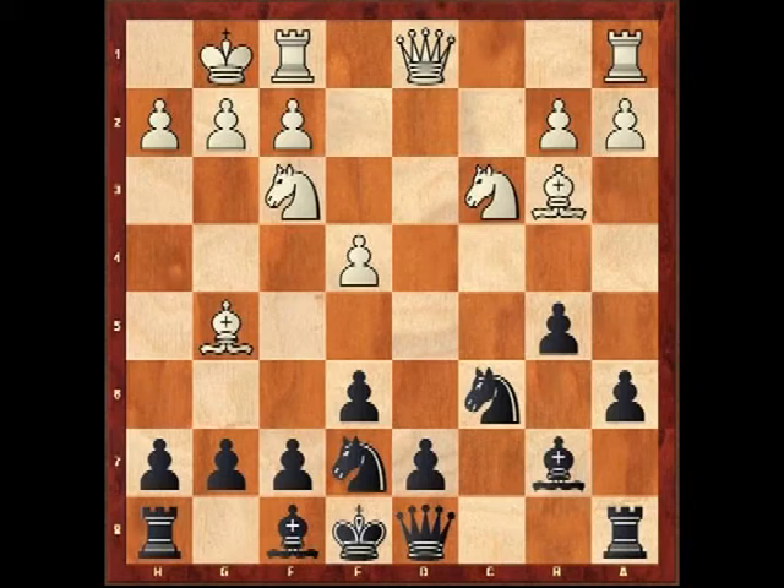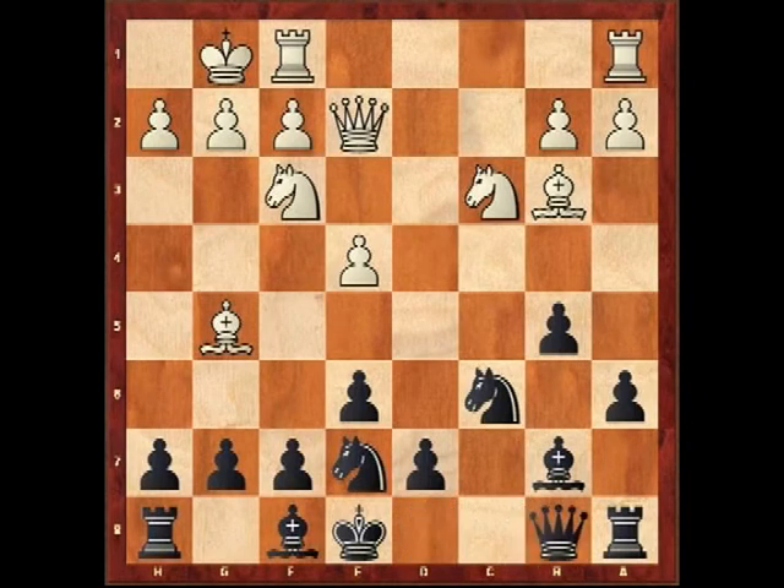So Ngele plays Qe2 and now he's getting ready to move his rooks to the centre — Rfd1 and then Rac1. But Kamsky shows another very good idea: Qb8, just getting out of the pin very easily, and now intending that knight manoeuvre, Ng6, when black has good control over f4 and e5.